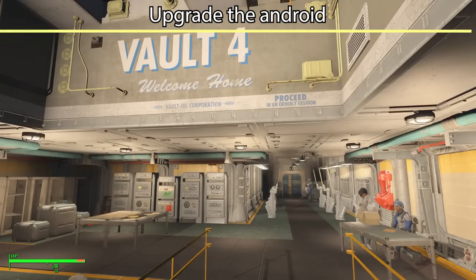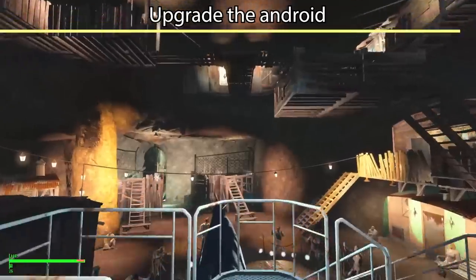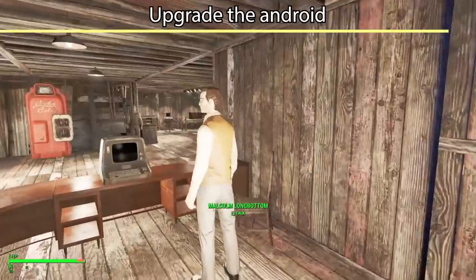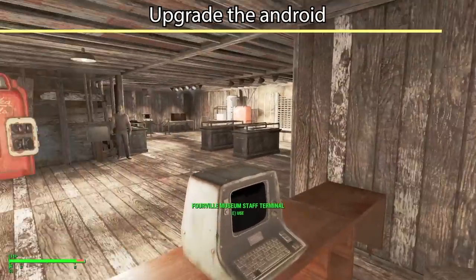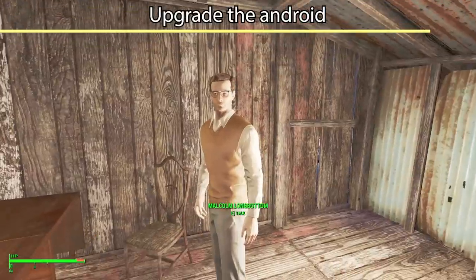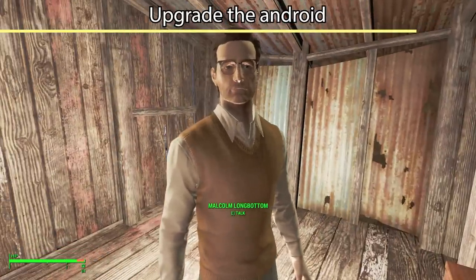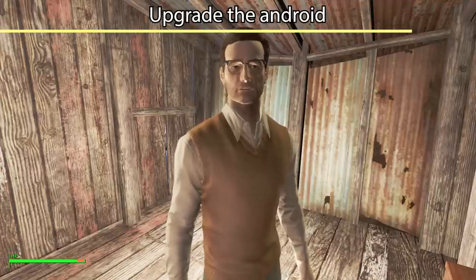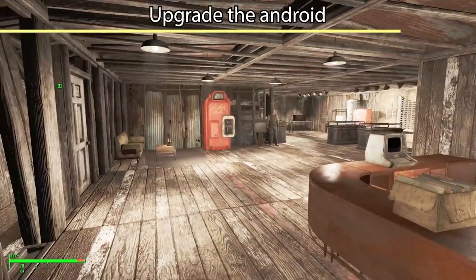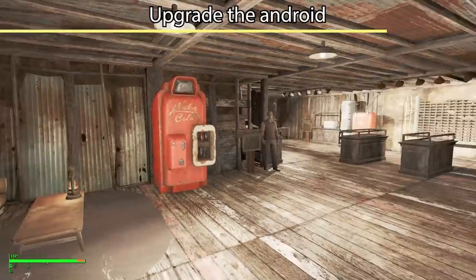We'll need to upgrade that android to a Campbell-class android, and to do that we need to do a quest for Malcolm in Fourville's museum. You may have already visited Malcolm and done his quest to retrieve an item for his museum — I'm not sure if that's required or not. But regardless, you must talk to Malcolm and he will send you out to get military folders, because there's bound to be some revealing information in them.